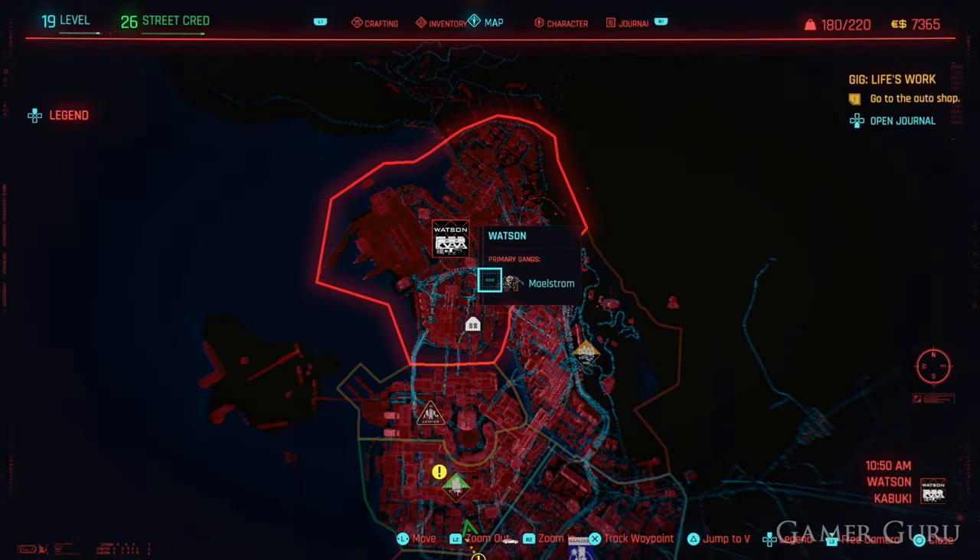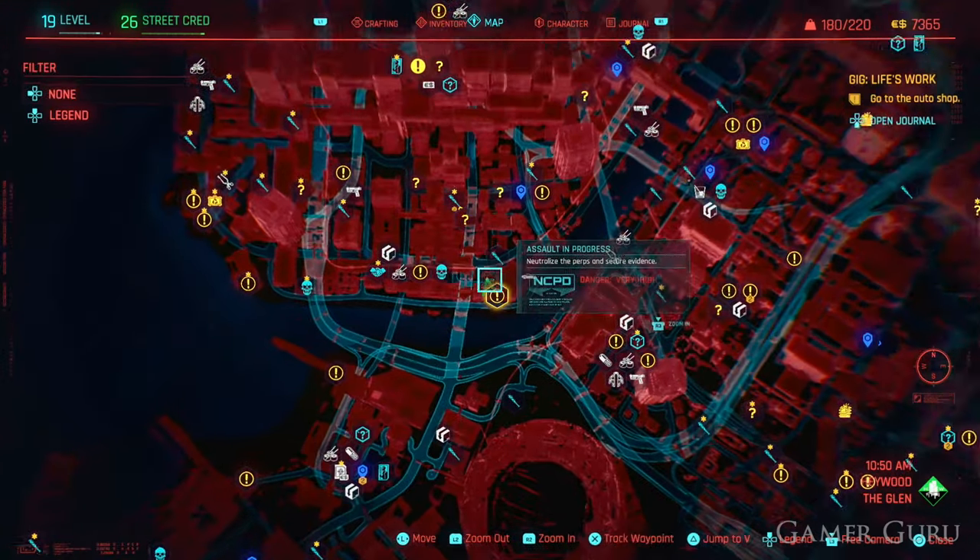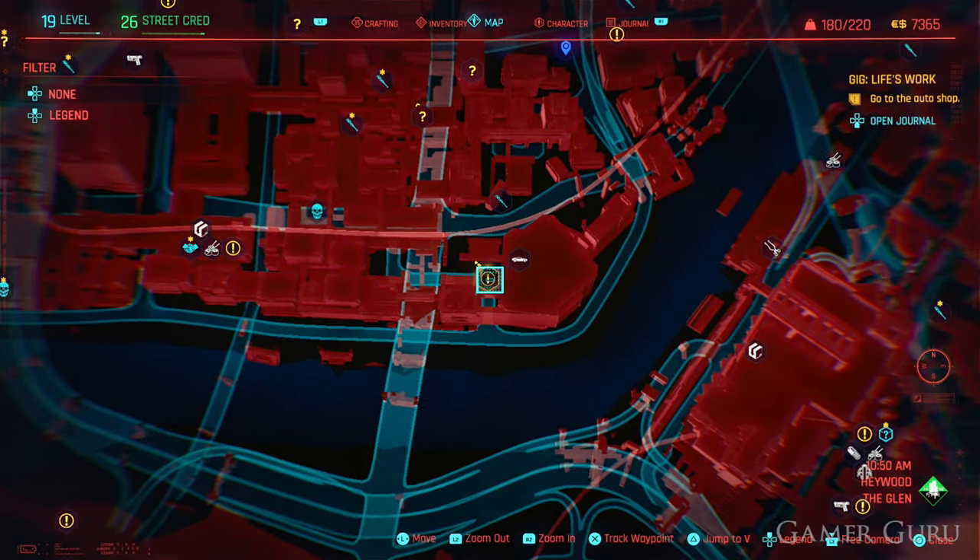The first thing we need to do is come down to this question mark on the map. When we get close, it's going to be revealed that this is a gig called Life's Work.